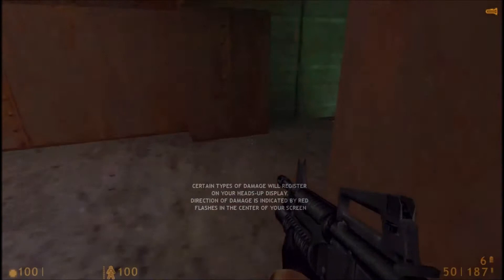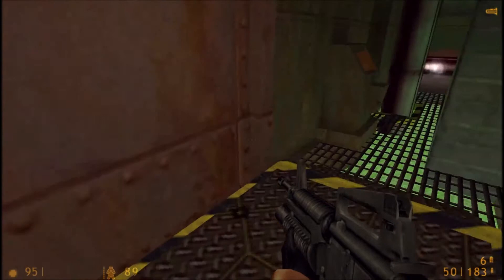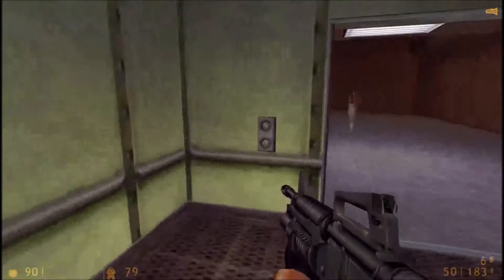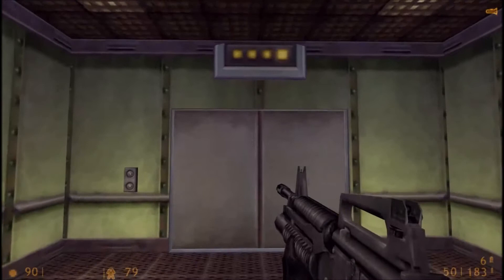Oh fuck yeah. Activate the geiger counter radiation display. Biohazards are also indicated with a low-tone alarm. Oh fuck, fuck, fuck! Geez, okay! Press the button. That's ever better. Pick for... for security people.